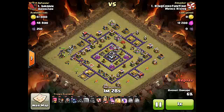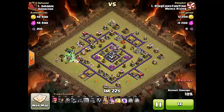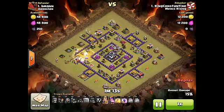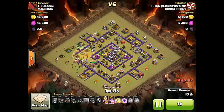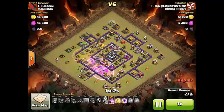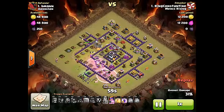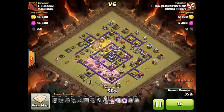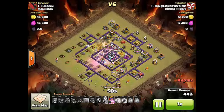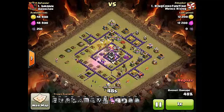Mass witches come down, he drops his golems, the king comes in, and a PEKKA from the clan castle funnels most of the troops right into the base. The large open center ring of this base is ideal for wizards and witches — the witches spawn skeletons that run out and trip all the bombs, while the wizards are strong enough to shoot over the walls. This lets golems and PEKKAs march around without sitting there beating on walls for too long.